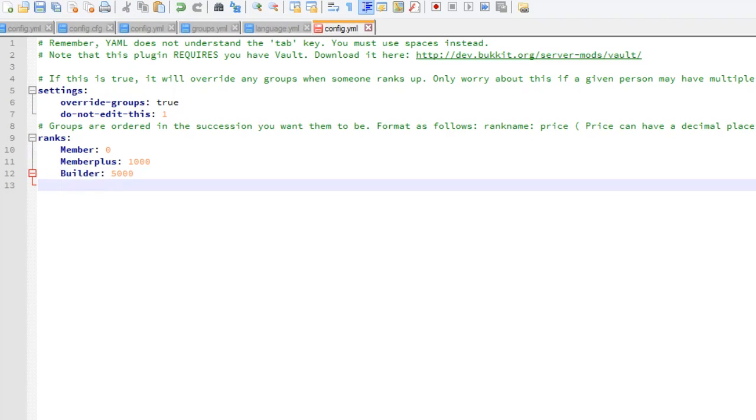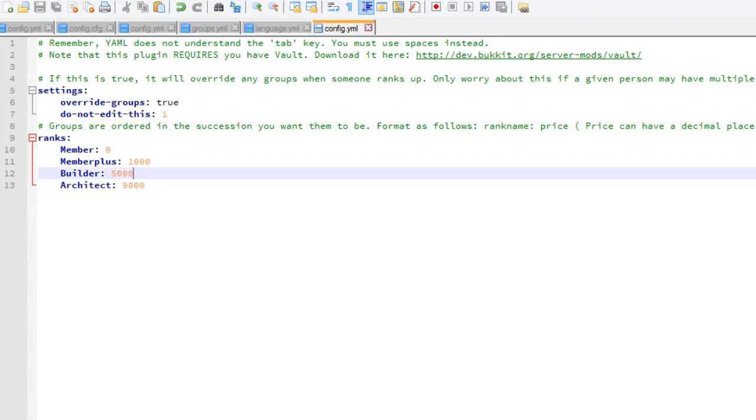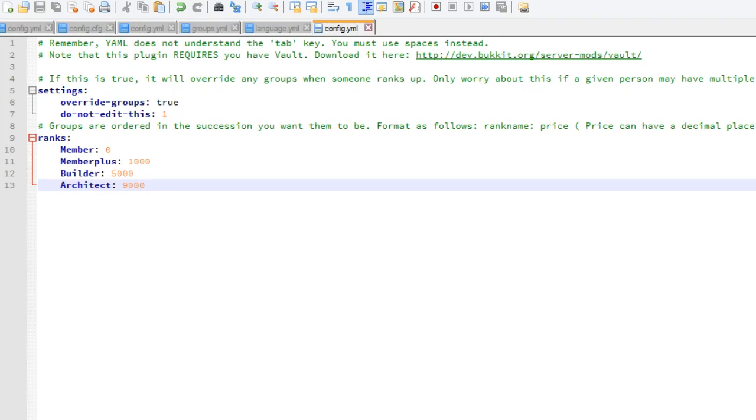If we want to add another rank after Builder, hit enter, go to the end of the line, hit backspace and then use four spaces. If you use tab it will glitch out and probably won't work, so don't use tab in YAML. So for example, Architect, and then obviously the cost. As you can see, groups are ordered in the succession you want them — guests and lower ranks at the top, highest ranks towards the bottom. And where it says 'do not edit this', don't touch that.